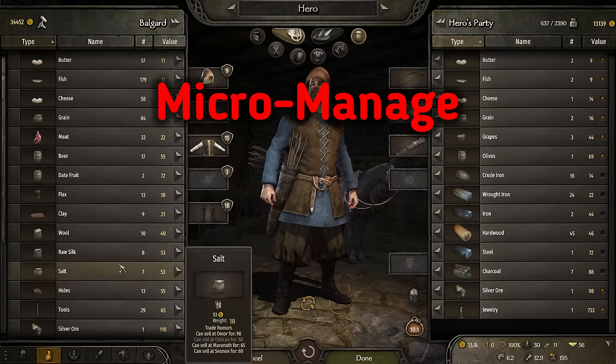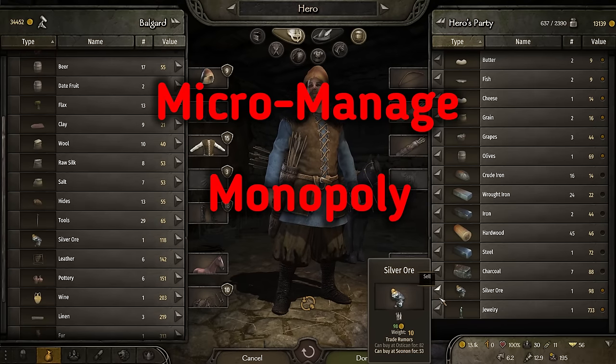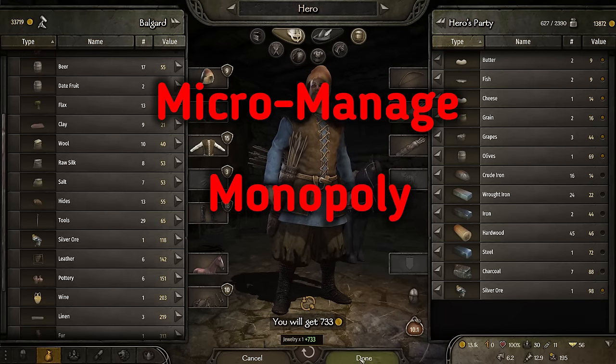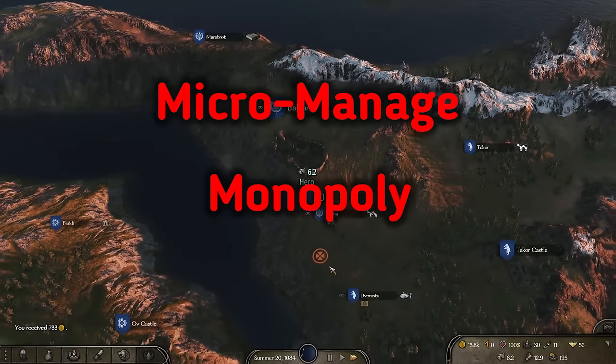Using this micromanagement style makes the shops more profitable. Pair this with a monopoly on a workshop type and it will be even more lucrative. I'll be working on another video where I tweak the workshop XML and have some fun, so look for that.